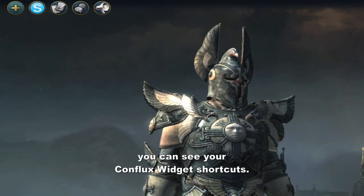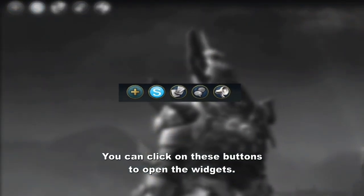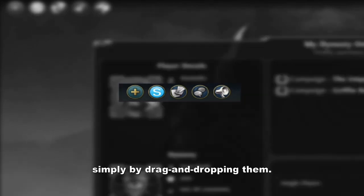On the top of the screen, you can see your Conflux widget shortcuts. You can click on these buttons to open the widgets. You can customize and change the order of the widget shortcuts simply by drag and dropping them.